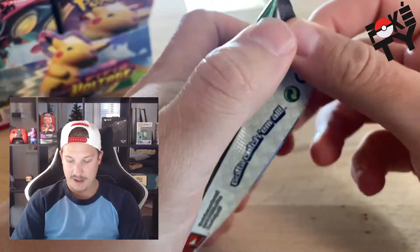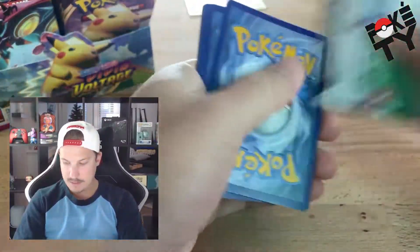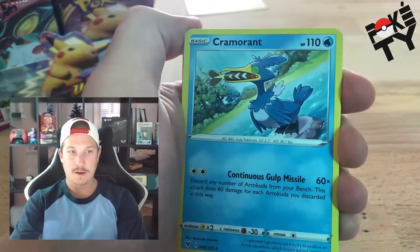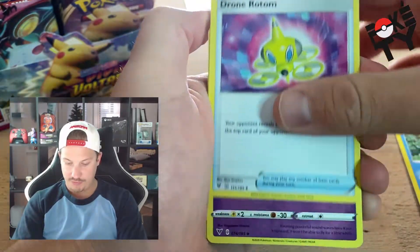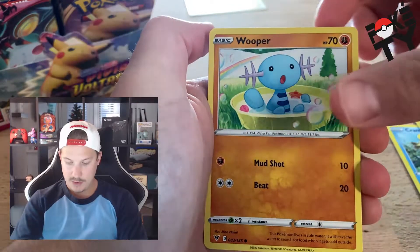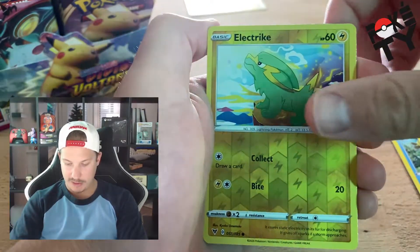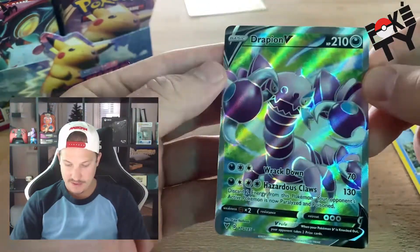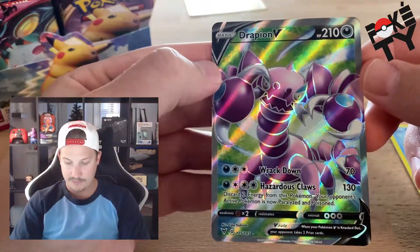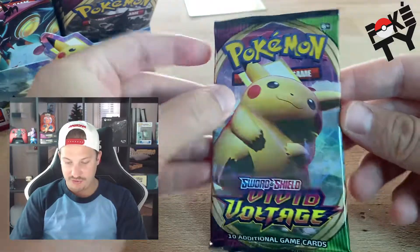Pack number seven — one, two, three, and four energy. Cramorant, Drednaw, Swoobat, Beheeyem, Milcery, Wooper, Nincada, Whismur — reverse holo Electrode — and a Drapion V. Starting off the second half of this pack opening doing pretty solid. I think this is my favorite card so far — not bad at all.